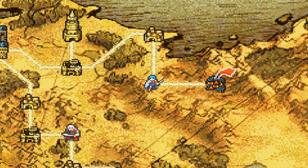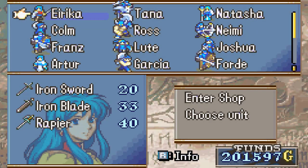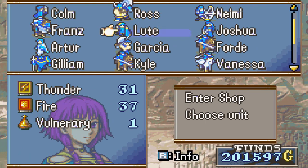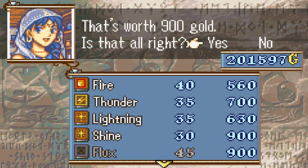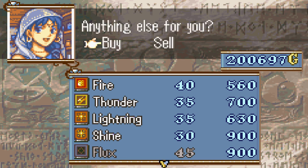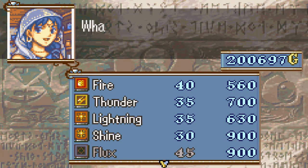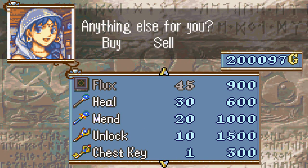We have lots of units upgraded now. We also need to buy some stuff, so I'm gonna go over to the shop and stock up on some items. Lute kind of needs to buy a light magic spell — get her a Shine. We also need to buy her a staff, a heal staff, so she can start healing people.